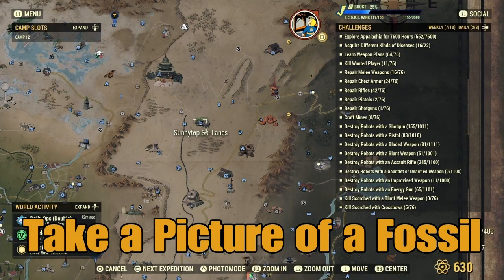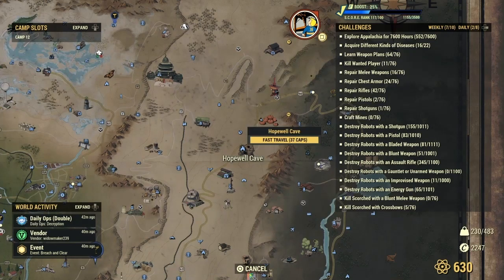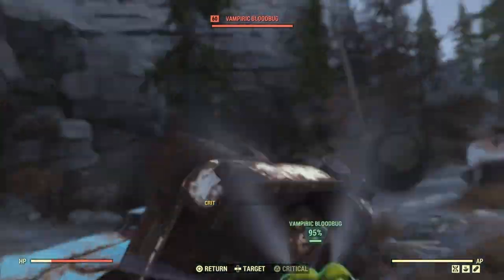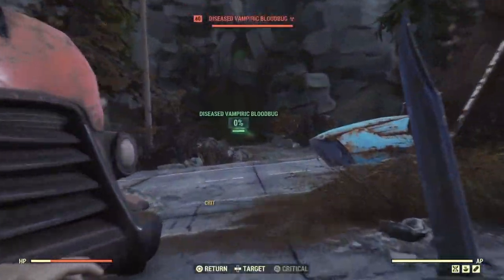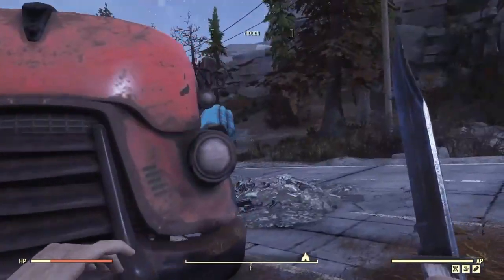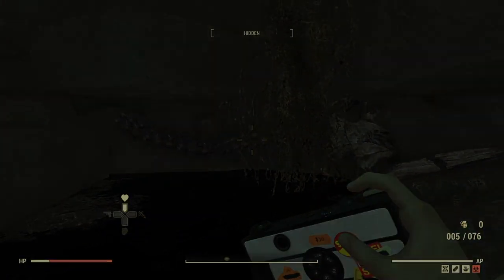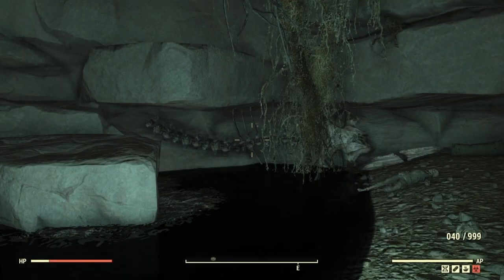Take a picture of a fossil. You want to head between the Pumpkin House and Sunny Top Ski Resort, slightly further south of the fisher site, and you're going to find Hopewell Cave. If you fast travel over there, you're going to spawn right where I am and you'll see there are a couple of enemies to take out — this could be bloodbugs, mongrels, something like that. Once you've cleared out those enemies, head inside the cave. Once you get in there, you're going to be greeted by a deathclaw. Quickly take him down, pull out your camera, and point it towards the wall where the fossil is. You'll see in the top right it says 'fossils' — that's how you know it's in the frame. Once you've snapped a quick picture, you're done.